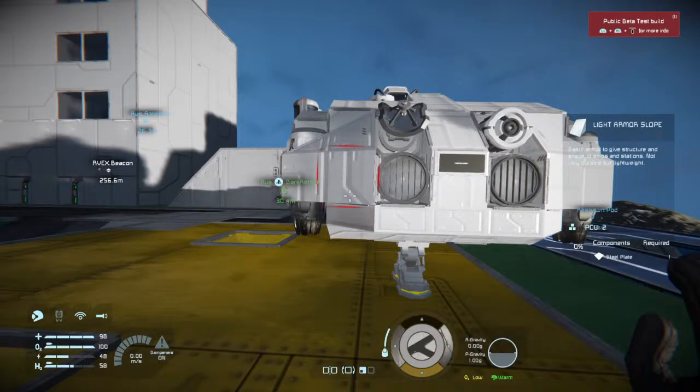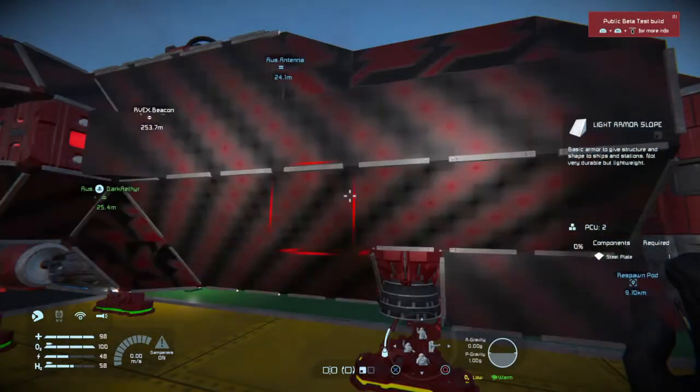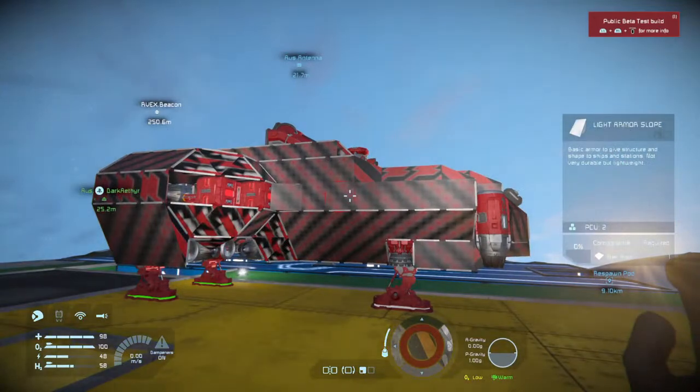So if you want to add a pattern to it — I've got them all unlocked because I bought the thing — we'll choose, just say for example, red with the warning thing. I can come up to it, two shoulders, trigger, and the entire ship has painted that.